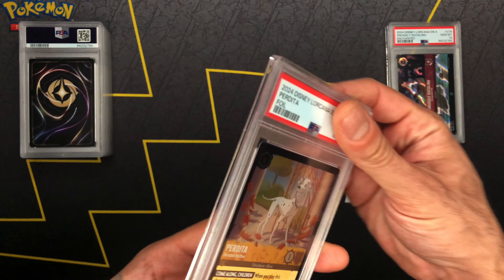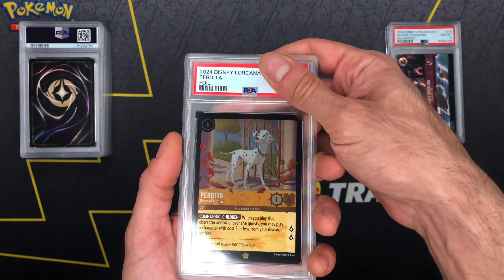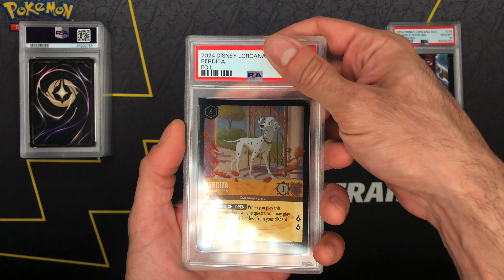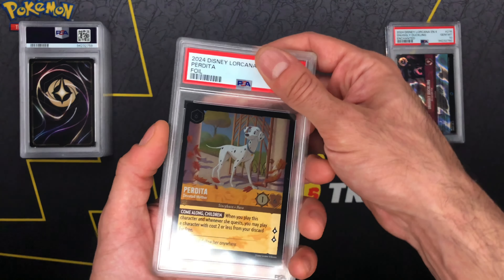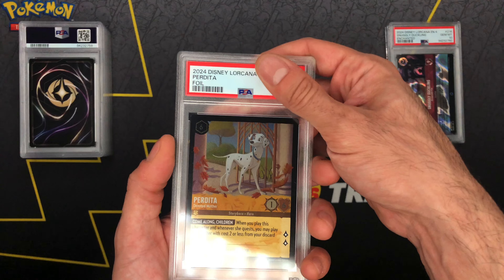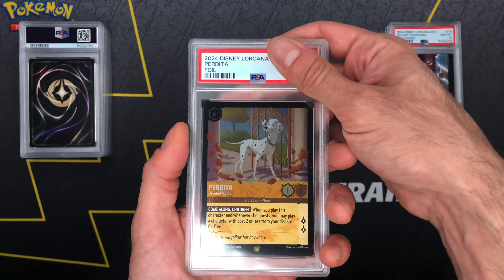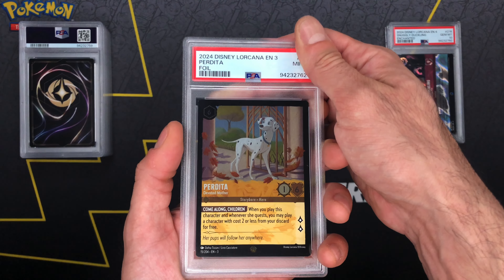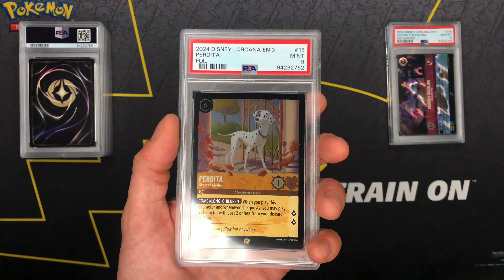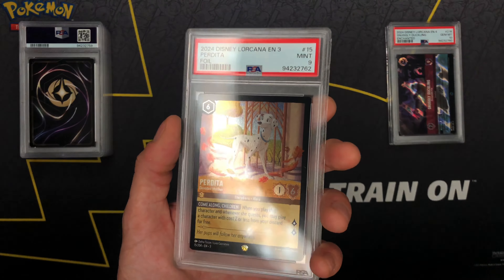Also let me know if y'all are going to any releases for Set 5 Shimmering Skies. I am definitely trying to get me one of those promos — the D23s are definitely something I'm trying to get my hands on. We will be cracking a case, and we got a nine — not what you want to see on modern cards, but we will take that.